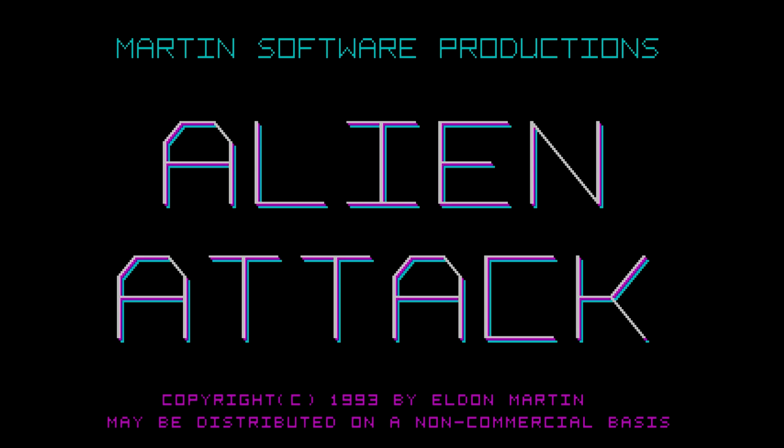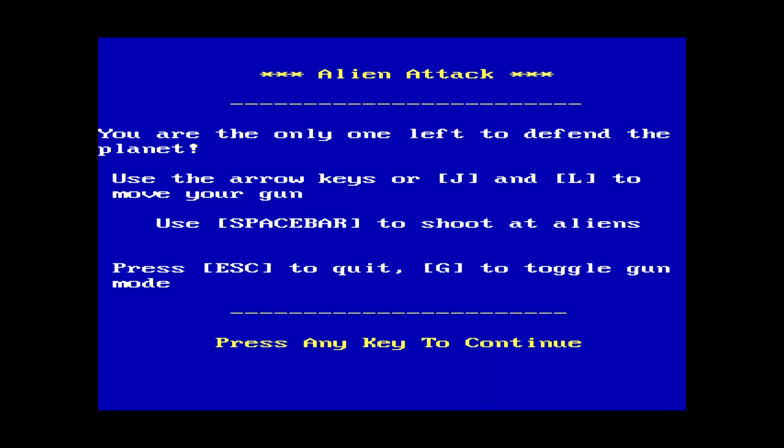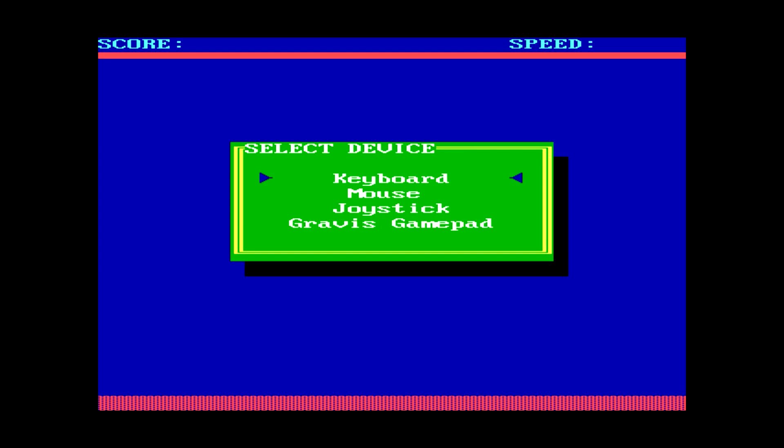It's called Alien Attack, by Martin Software Productions, copyright 93, Elden Martin. May be distributed on a non-commercial basis, so probably freeware. The game started on its own without me pressing anything. Instructions: you are the only one left to defend the planet. Use the arrow keys or J and L to move your gun, spacebar to shoot aliens, G to toggle gun. J and L seems kind of weird, but it kind of works. The game also supports the Gravis gamepad — don't see that often. Apparently mouse controls are available too.